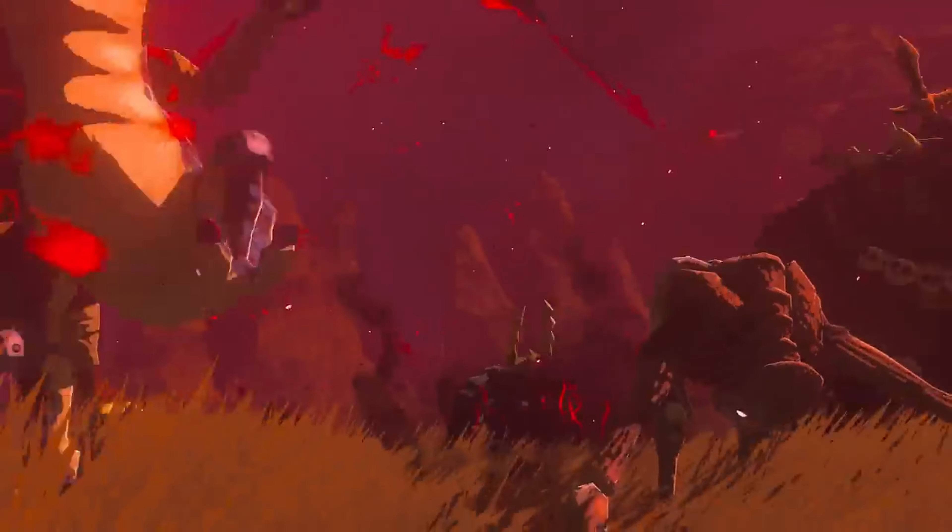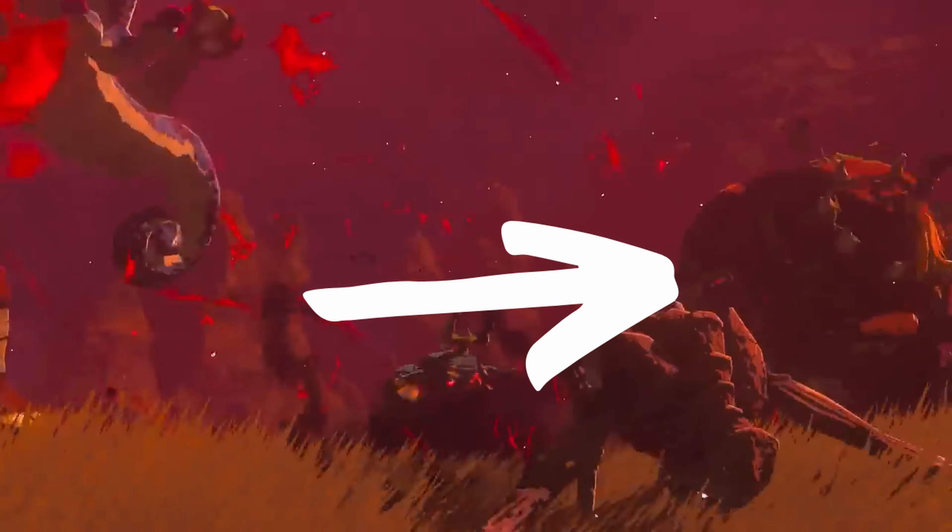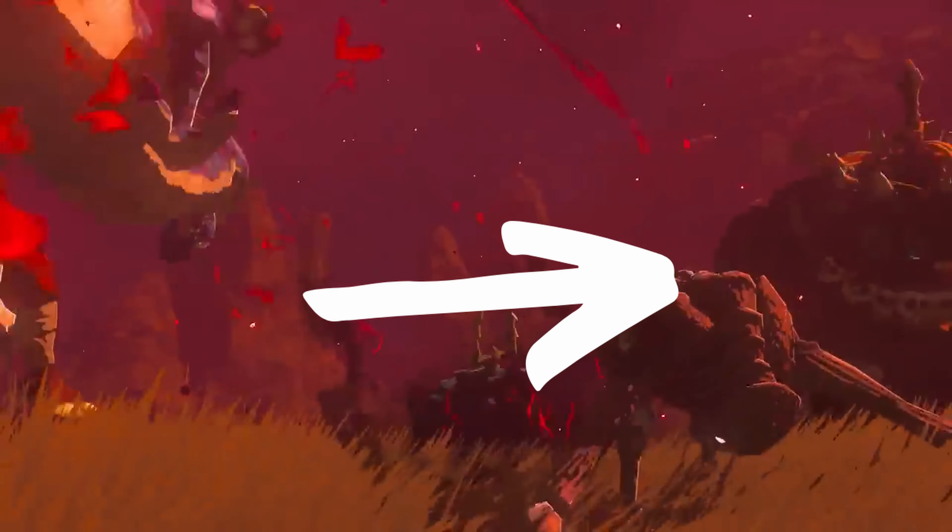Number 8. The different colors of the enemies we see, and the different type of horn they have. Number 7. We can see a giant Bokoblin in the background, which is rumored to be called a Boss Bokoblin, but we can also see another one — but blue.